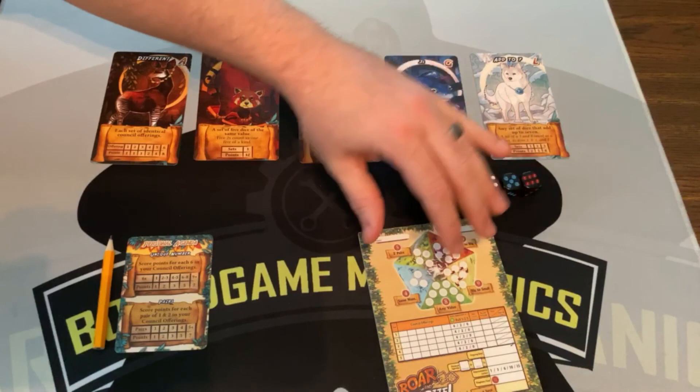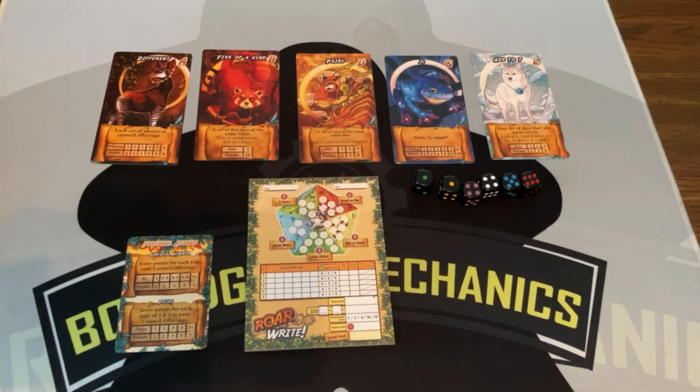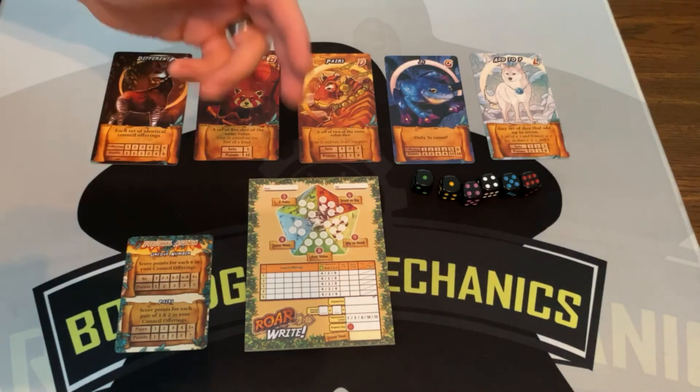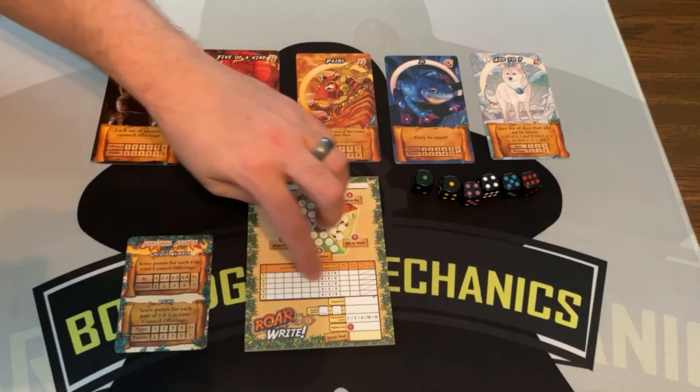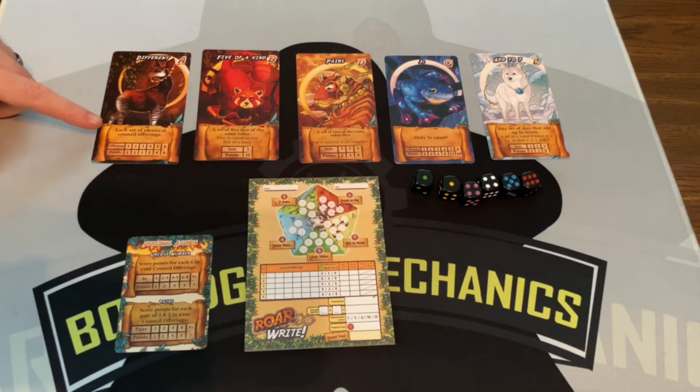You can fill in up to six numbers on your council offerings. These are the offerings you're going to try to give to a council member to score points. For example, each set of identical council offerings — basically trying to get six of a kind — gets you eight points. If you can get five dice to the same value, that's 12 points, and so on. Each council member is going to give you a special thing.